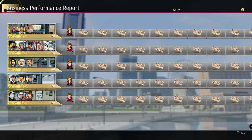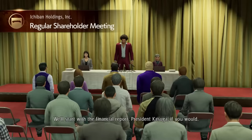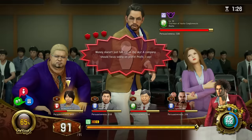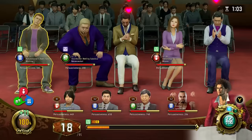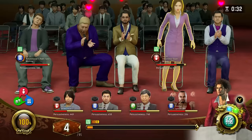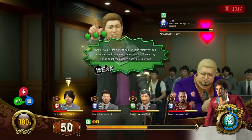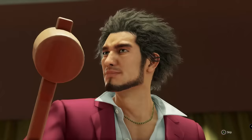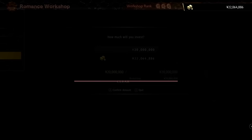Before going in I wanted to upgrade my equipment but was lacking the necessary funds. Because of that, it was time to return to Ichiban Confections. After roughly two and a half hours of playing this minigame, we made it all the way to number one. This not only gives Ichiban new skills, but with each shareholder meeting Ichiban makes a total of 3 million yen. Going through that several times is the fastest way to make easy money. In the end, we made a total of 44 million yen. We return to the Romance Workshop, upgrade it to the highest level, and continue maxing out our weapons.